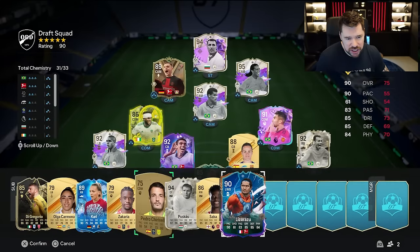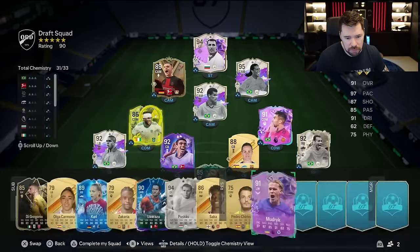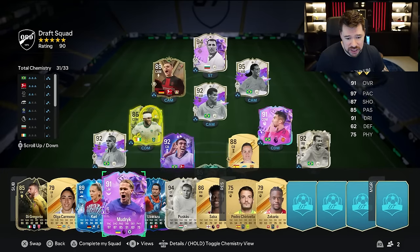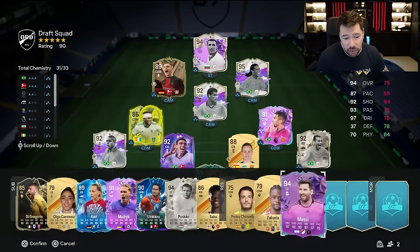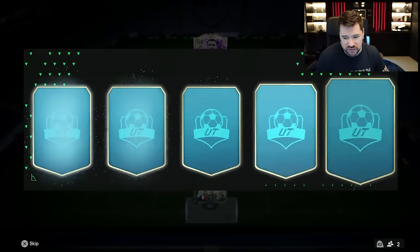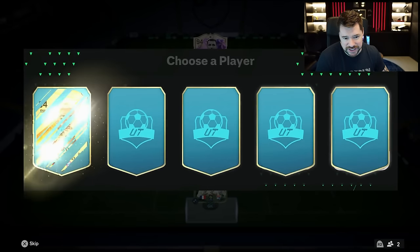We get Vicente Lizarazu — he might take us up to a 91-rated draft. Next up we've got Mykhaylo Mudryk. That might be, genuinely, the first time we've seen him in draft. We've got 93 Rafael Leão and 94 Lionel Messi. We should be a 91-rated draft come the end of this now, but in terms of total number of icons, this has been mostly stinky.